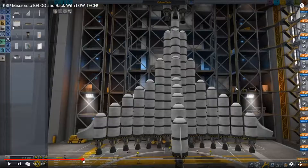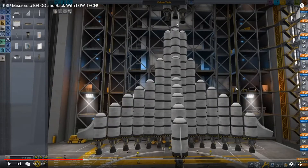One, two, three, four, five, six, seven, eight, nine, ten, eleven, twelve, thirteen, fourteen, fifteen — so it's fifteen total. Why am I starting out with the bottom stage though, that's my question.